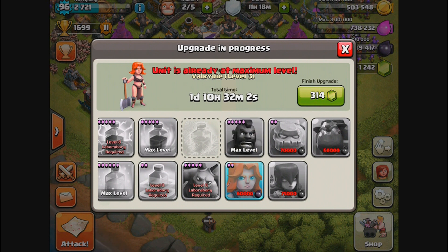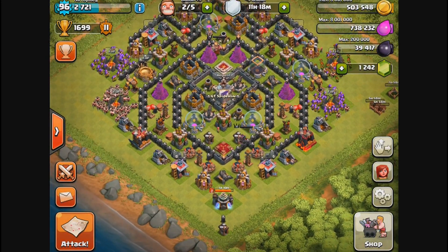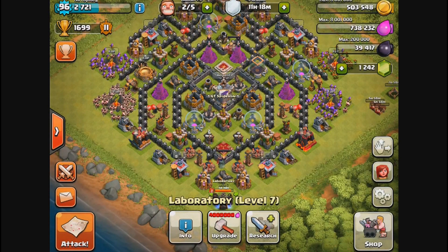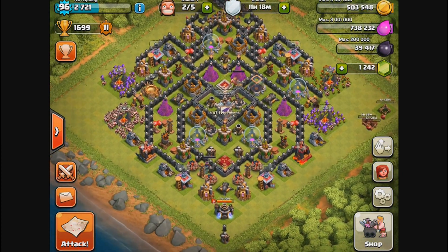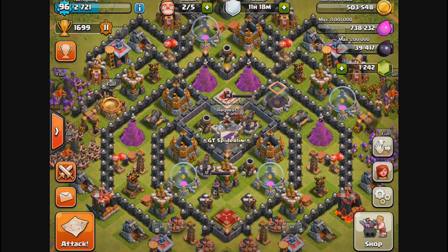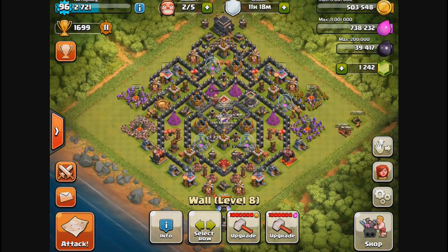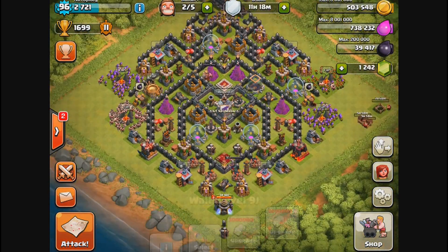I do have my hog riders complete, and I'm working on the valkyrie right now. I still have the rest of the dark troops to upgrade. I'm sitting on 40,000 dark elixir, so it's going to take a little bit because I need 60,000 for my next upgrade. I haven't been upgrading my archer queen or barbarian king — I've been focusing on troop upgrades in the laboratory. Since the update allowing elixir to upgrade walls, every time I get a million elixir I'm using it to upgrade walls, so I've got some level 9 walls in the interior of my base.